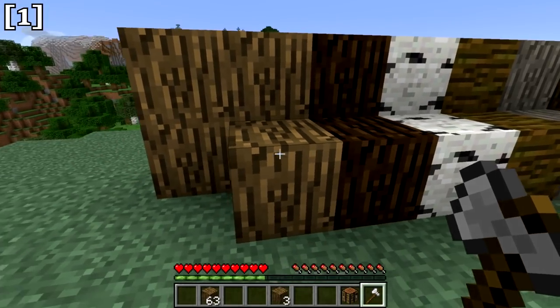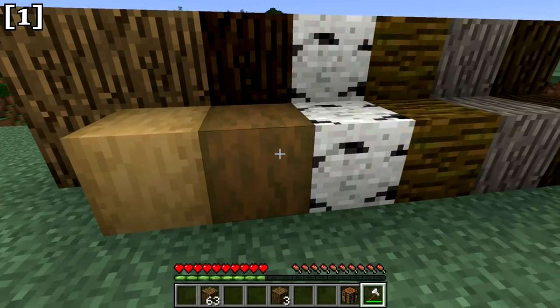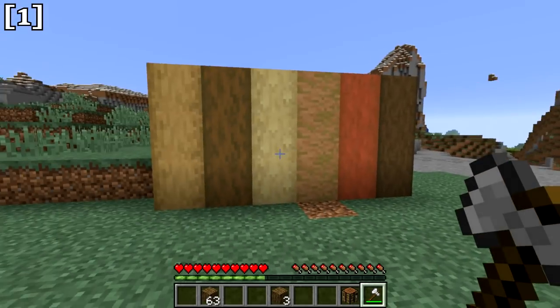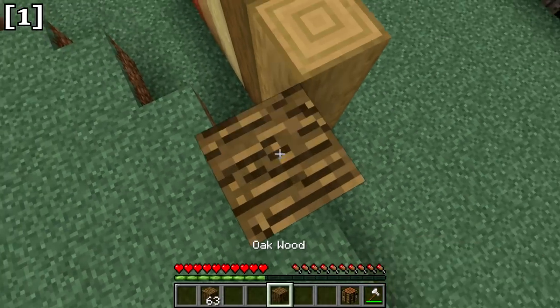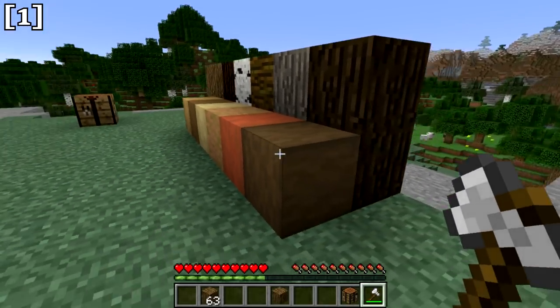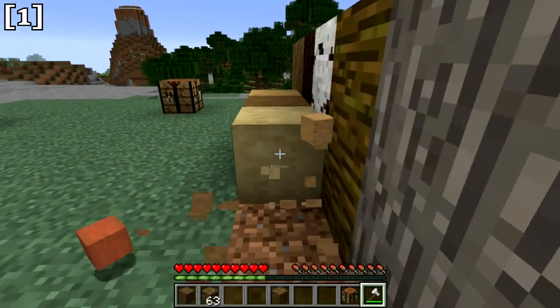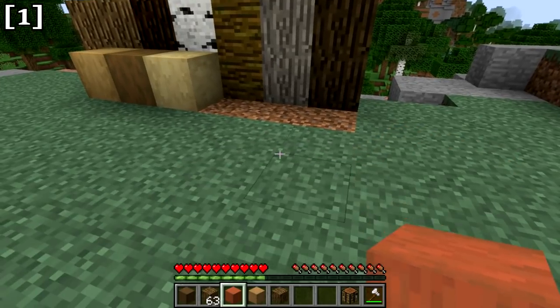We also have the stripped variety of wood blocks. Right-click with an axe and you get a stripped block, similar to stripped logs, but without the tree-ring texture — the same texture on every side. Right-click to strip them, then left-click to harvest.